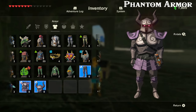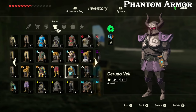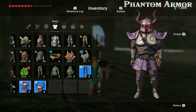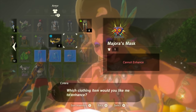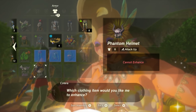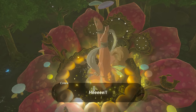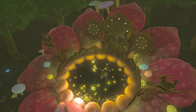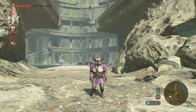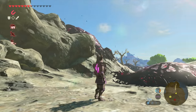It looks pretty awesome, especially if you're familiar with the games it's taken from. It should be a pretty good armor in the early game, but as with the other items from the DLC, it cannot be upgraded at a great fairy. So even though it has a high base armor value and a really good effect, it will quickly fall off once you start upgrading the other armors you can get in the game — which is a shame, because I'd like to see them at least on par with the other armors so you can use them in combat without sacrificing effectiveness.